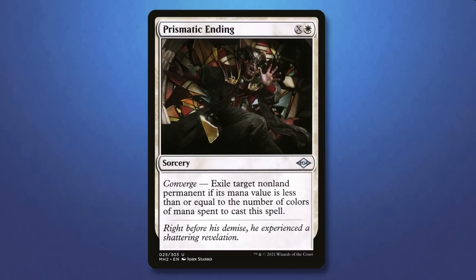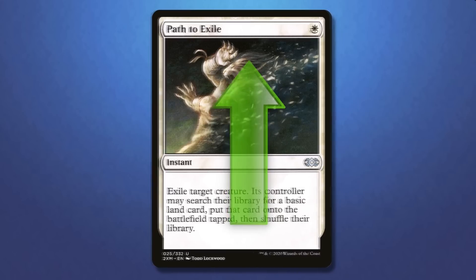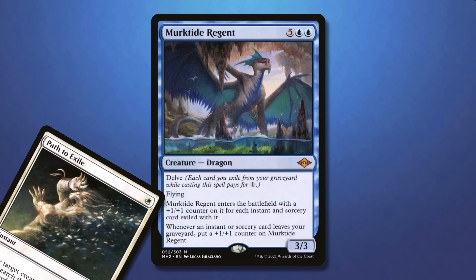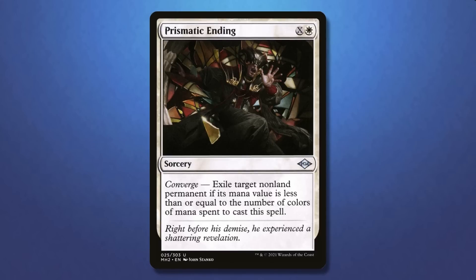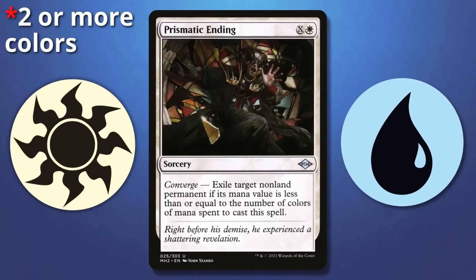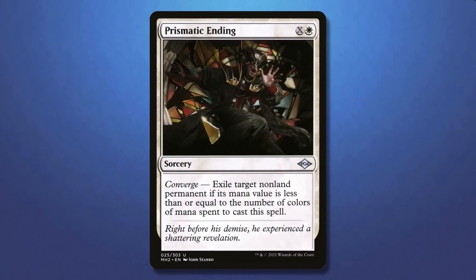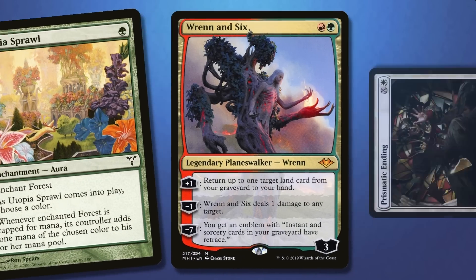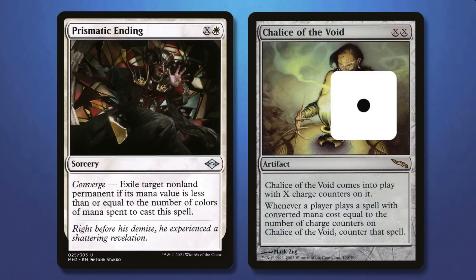Comparing Prismatic Ending and Path to Exile, starting with Path to Exile's pros: it is instant speed, which is extremely relevant, it is able to hit a creature with any CMC, and it doesn't require you to play a certain number of colors to make it good. Prismatic Ending is really only good in two-color decks, yet that downside isn't that big of a deal because the majority of the format is multicolored. Prismatic Ending really stands out for its ability to hit any non-land permanent, meaning early artifacts, enchantments, and planeswalkers can easily be hit. Another bonus is that if you pay a little extra mana, it can get around Chalice of the Void.